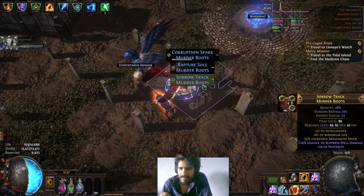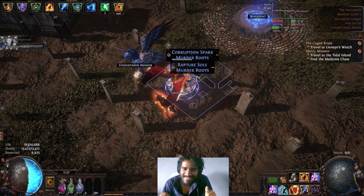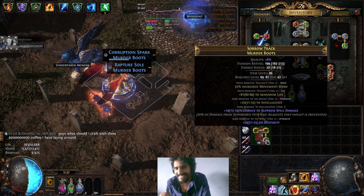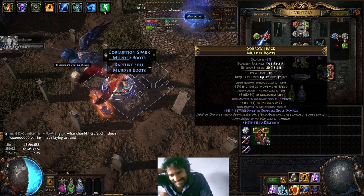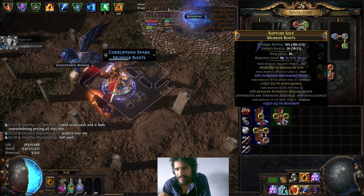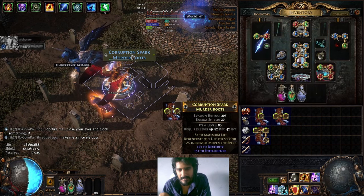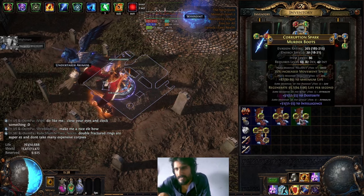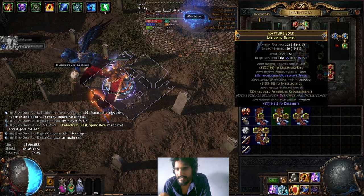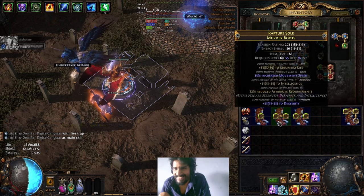We did not hit it on this one, but we hit it on this one - this boots is already done, no more crafting. It's done! Sellable, but it has reduce attribute requirements - trash, but sellable. Then this one has regen. This is why they wanted you to block the life, so you wouldn't hit life regen per second. But it's fine. I got my boots, but the rest of them could be bricks.